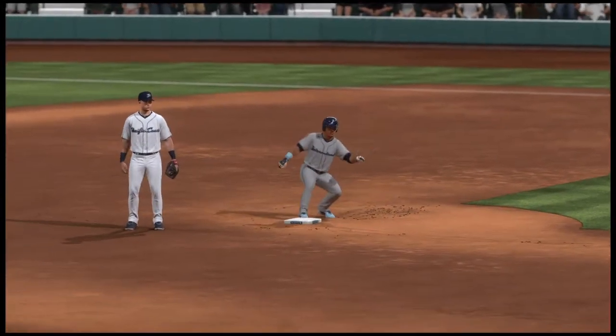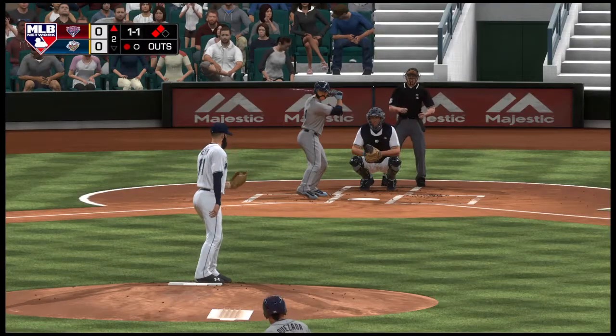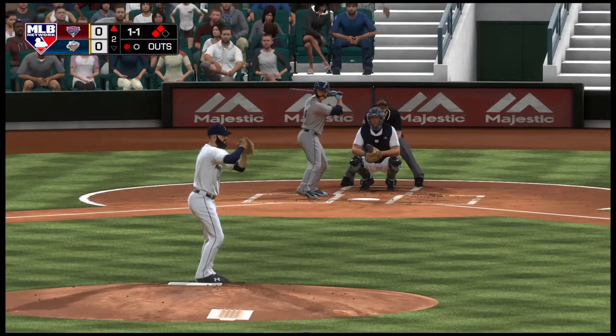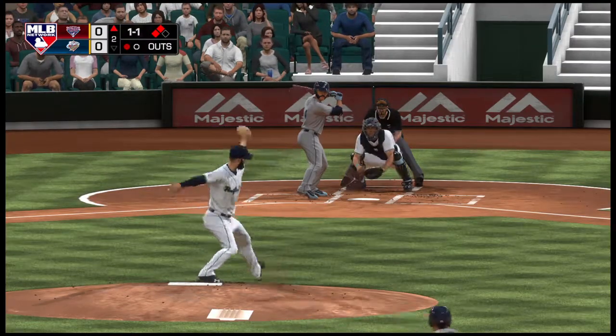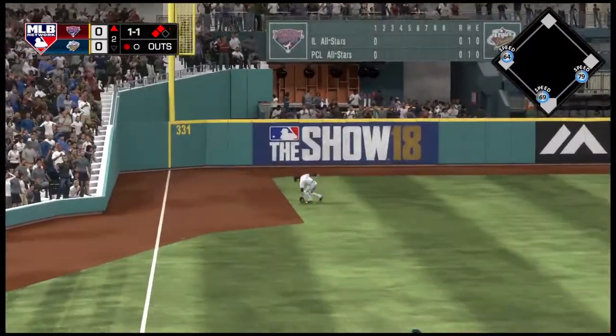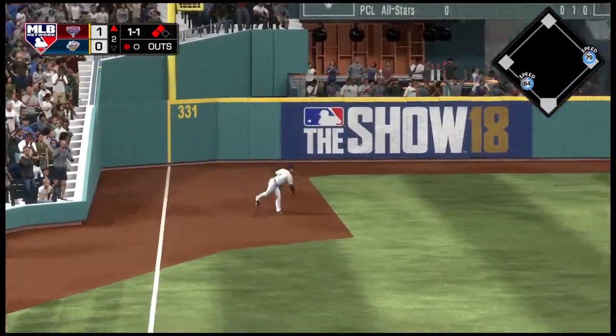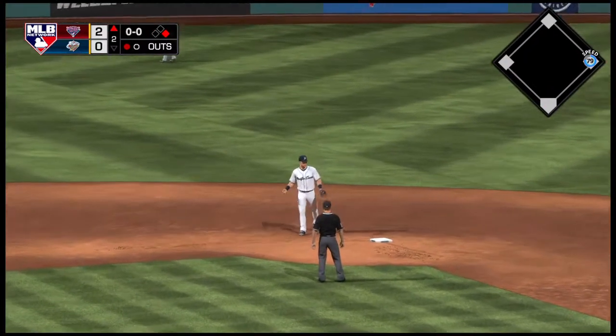Still manages to get out front of that and yank it for two bases. Standing in now Jared Sal. This is line to left and that's a base hit. The run scores from second — it's a two-nothing ball game.